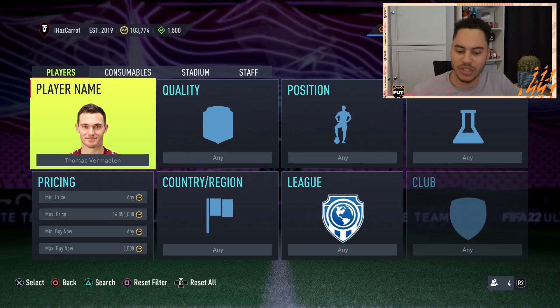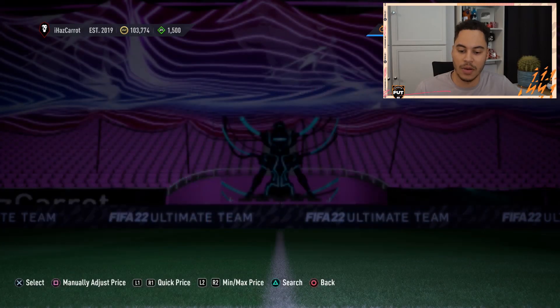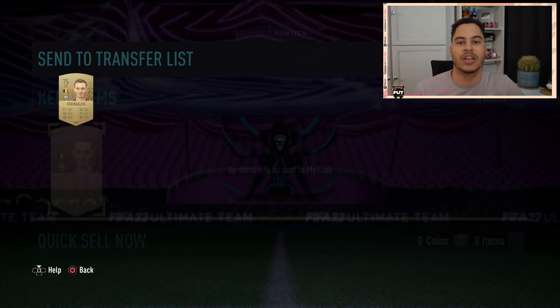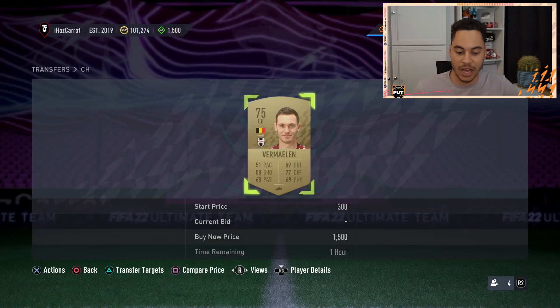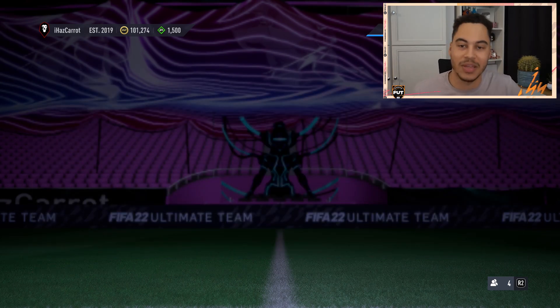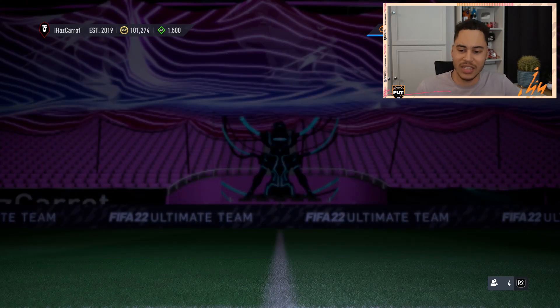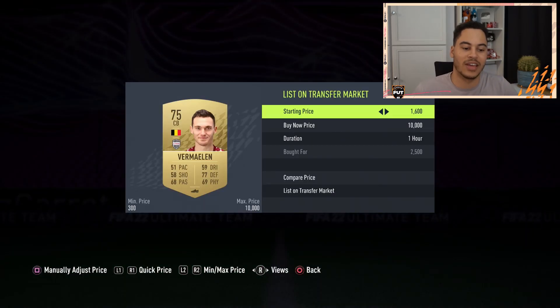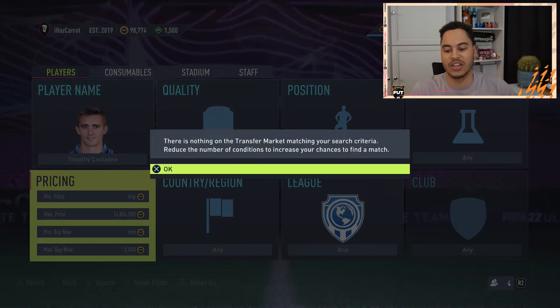Moving on to the Belgians - our first card is Thomas Vermaelen. A lot of people are using him in this SBC. He's going for about 3,000 coins on the market. We'll go 2,500 or lower. First search - 2,500, picked him up! Not scripted at all. I'll list him for 2,900 to make sure he sells quickly. When it says 'your bid cannot be completed' it basically means you sniped at the same time as someone else. Next one - 2,500, secured that one for Vermaelen. We'll list him up for 2,900.